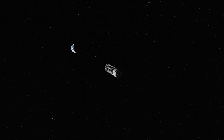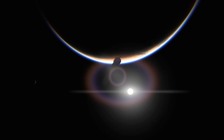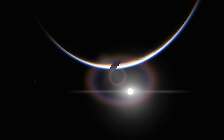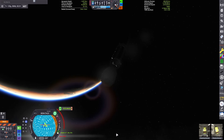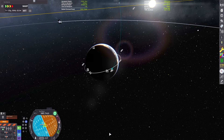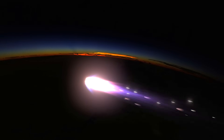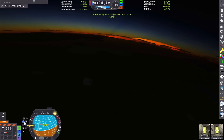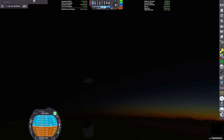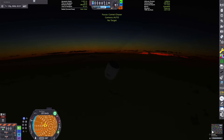Here we are back at Kerbin after like a hundred years in space — it was an absurdly long mission. We're going to be reentering the atmosphere on the night side unfortunately. Another glitch: for some reason all the ablator on my heat shield is mysteriously gone. Maybe my radiators didn't radiate enough heat away from the nuclear reactor, so it just burned off all the ablator. As we're reentering the atmosphere, I turned on ignore max temperature for parts.